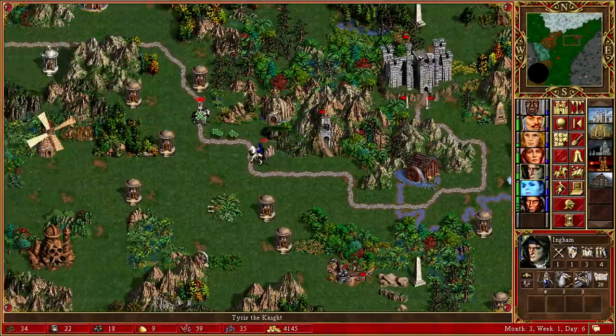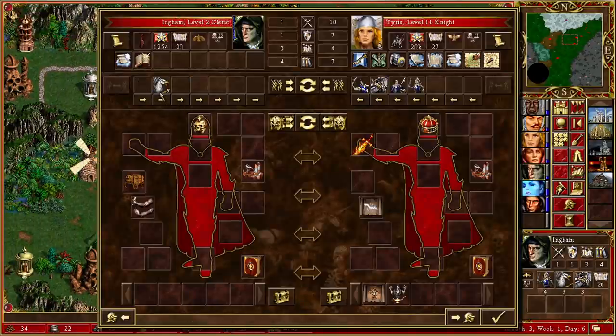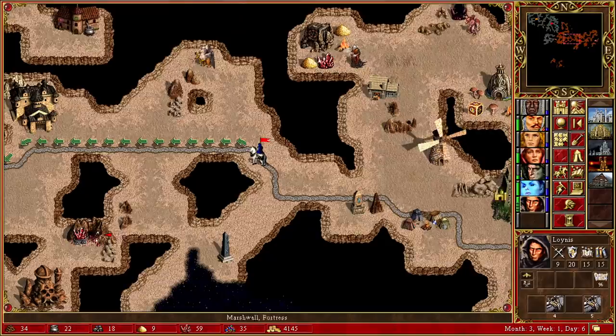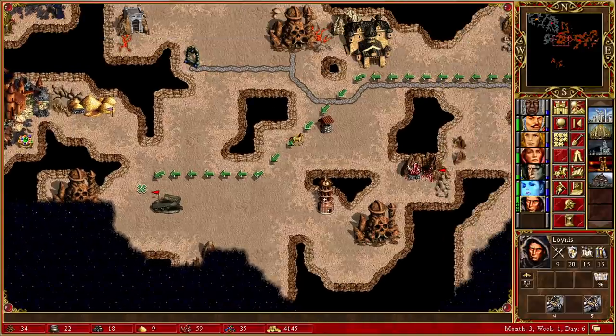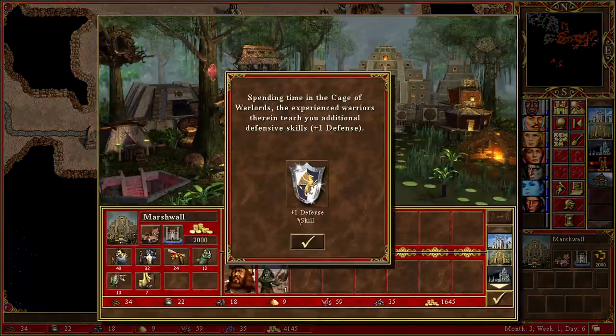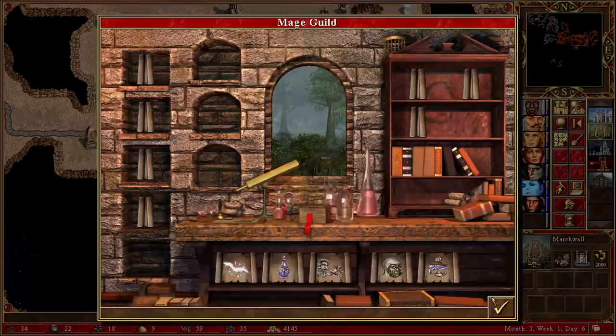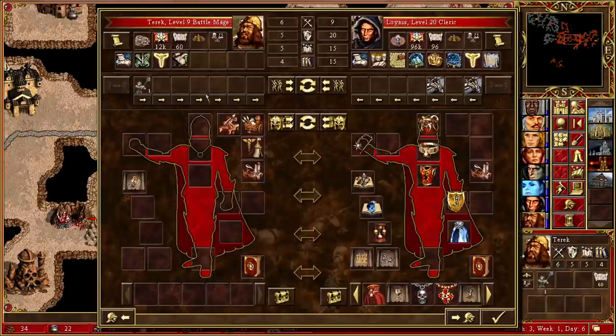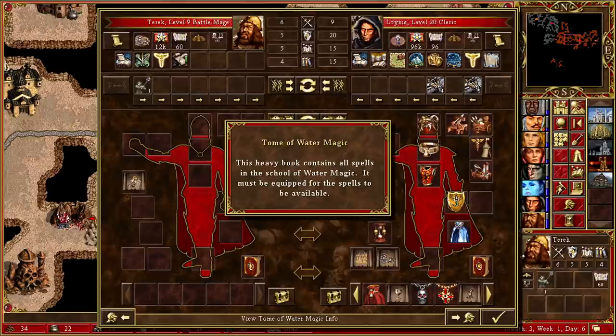I think we're fine just keeping Linus with the Archangels for now. One of these heroes needs to somehow catch up to Linus - not sure exactly how that's going to work. Let's go back to our Fortress town and pick up Teric. Teric could actually take on a Fortress army - definitely an option. But for now Teric's going to go over to Linus. We're going to pass all of these over. Linus doesn't really need the Tome of Water Magic - he already has Expert Prayer and Expert Teleport. The Tome gives him Clone, which is really good, especially with Archangels. We'll hang on to it for now.